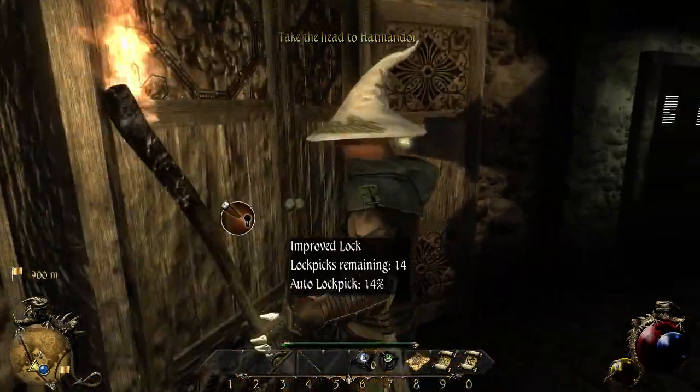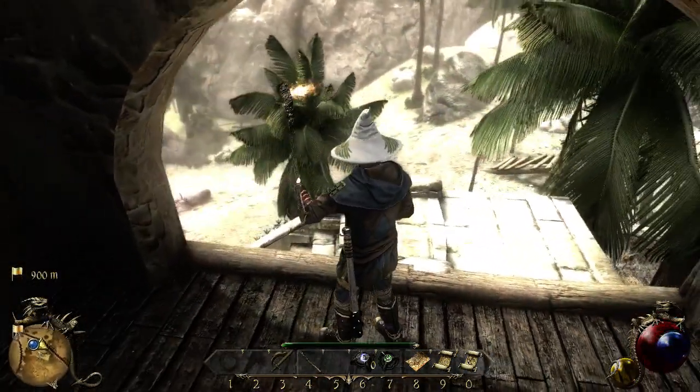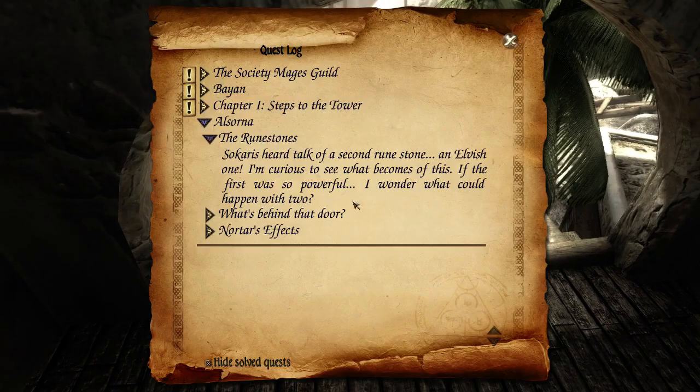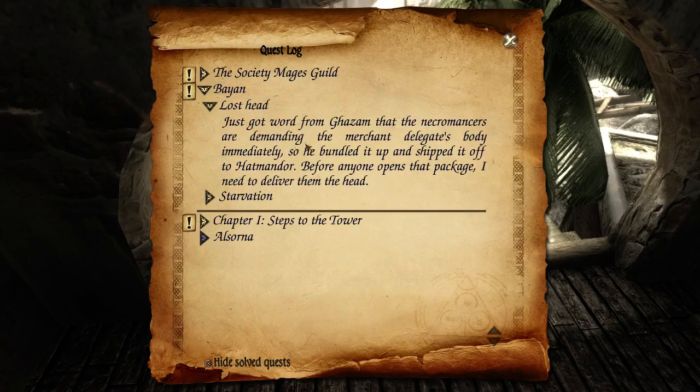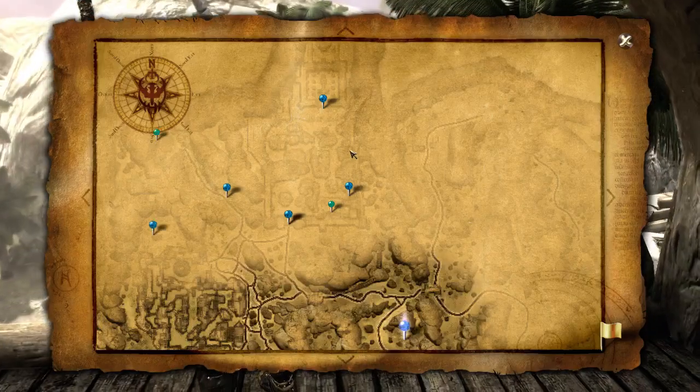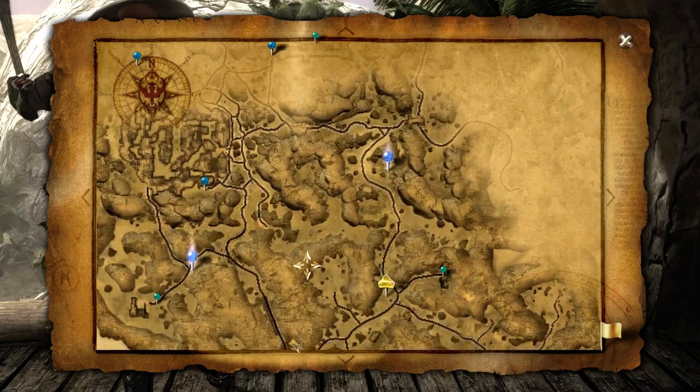I'll come back and loot these. Hatmandor is where this quest is now leading us. The quest log says the necromancers are demanding the merchant delegate's body immediately, so Gasm bundled it up and shipped it to Hatmandor. Before anyone opens the package I need to deliver the head. If you double click on a quest in the log it takes you to the map — so Hatmandor, here we go. Time to go to Hatmandor.